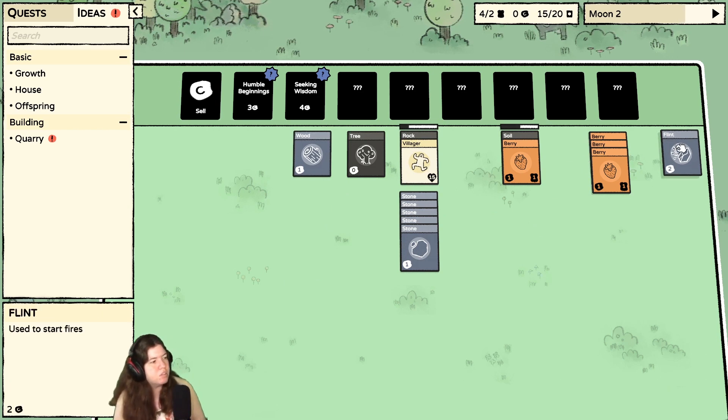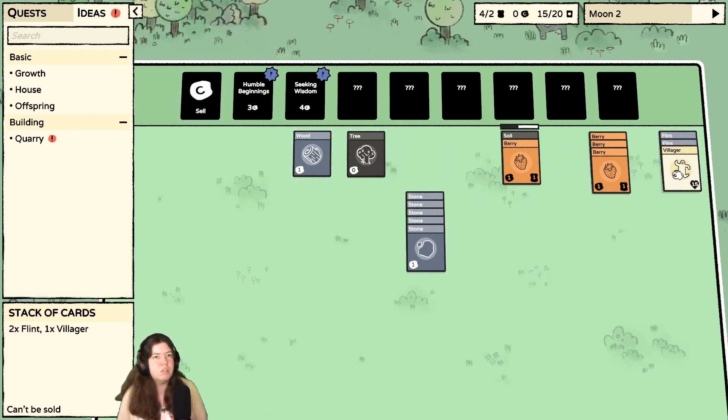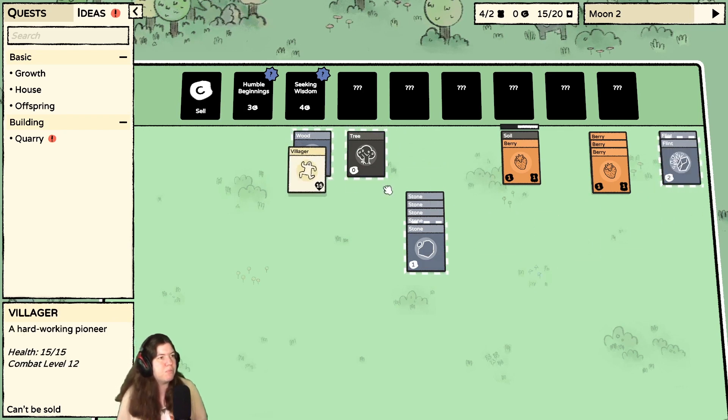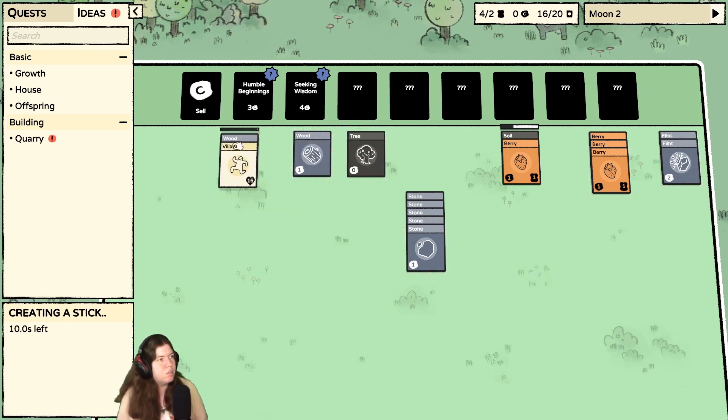I wonder if I can work on the flint, or if it has to be combined with something. Oh, another flint! Let's do tree. Got plenty of stone, that's for sure. So apparently you have to have a certain number of wood stacked in order to get the plank — that's interesting.